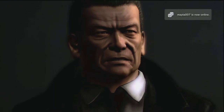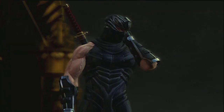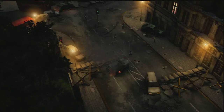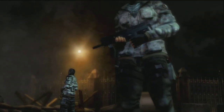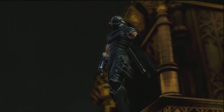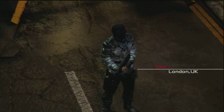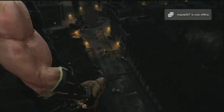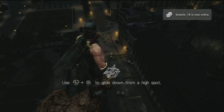Ryu Hayabusa - can you hear me? Yeah, go ahead. All civilians have been evacuated; any armed soldiers down there are fair game. The hostages are in the prime minister's residence. I'll monitor the situation and guide you from the air. Day one, London, UK. Be careful, Hayabusa. Use left hand long stick X to glide down to the high spot.